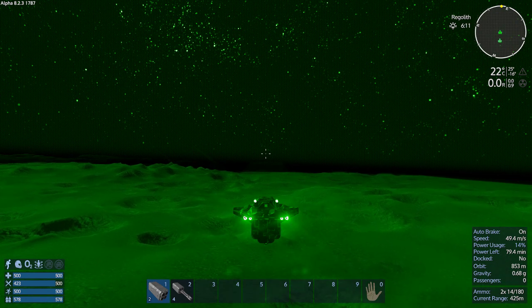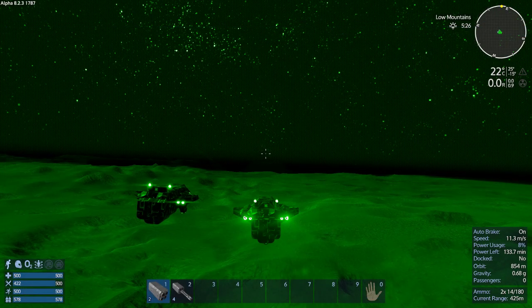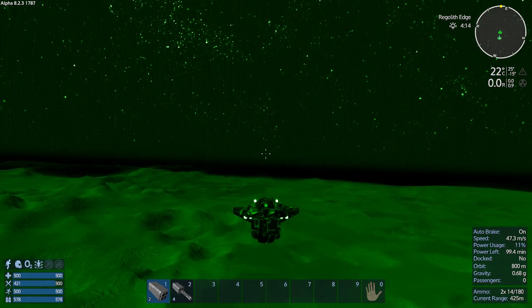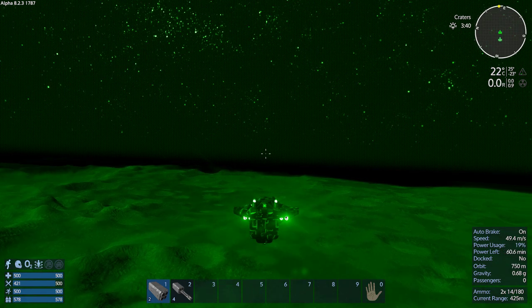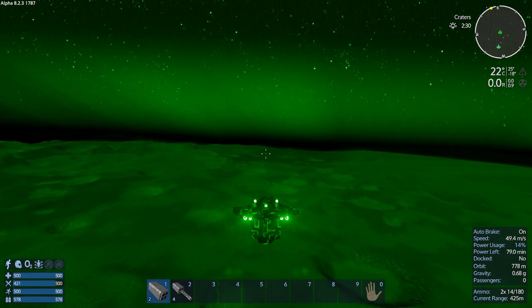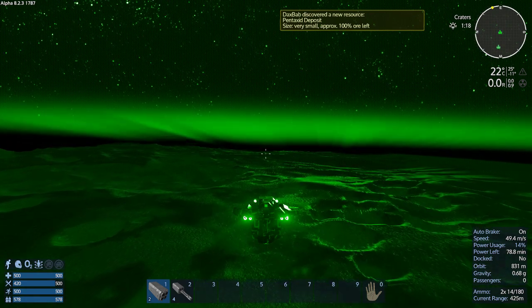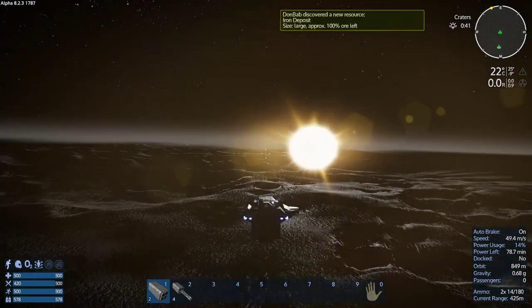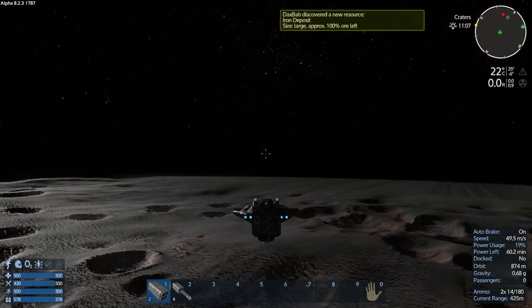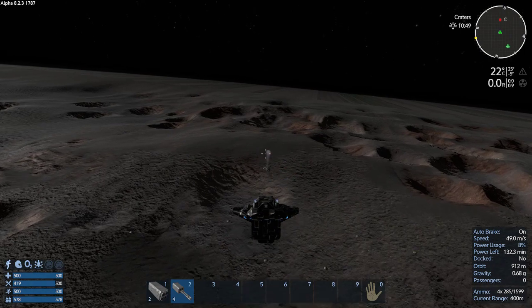It wouldn't kill me instantly — not quite instantly, but... I'm just checking the map. I'm going to get a little bit of elevation, just in case we run across any POIs that I may want to shooty shoot. Very small Pentaxid — that is trippy. That's the sun. It looks like an eye. It was very bright in my face.